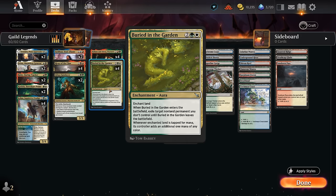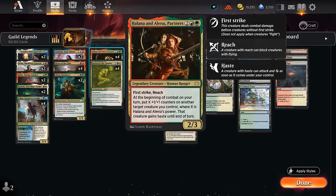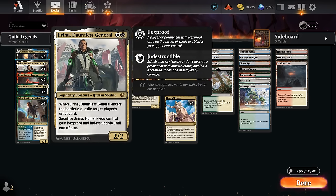Representing Gruul, we have two copies of Ruby — another way of ramping early on — and that can also potentially set up a turn-three Partners, another Gruul card that is very synergistic with Niv-Mizzet, as we can give it haste so we can immediately attack and get the ability going. Then representing Orzhov, we have two copies of the Dauntless General, which can be sacrificed to protect our other humans such as Partners.